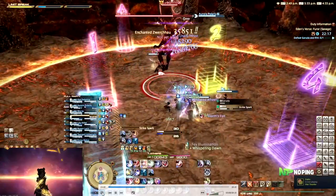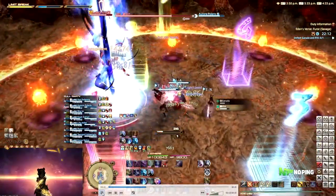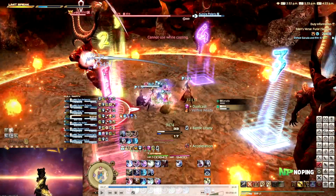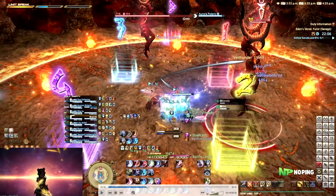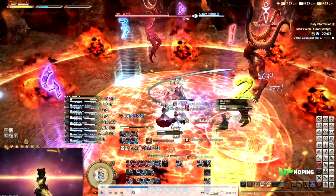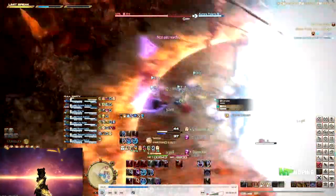Then right after this we are going to be going into Strike Spark, which is what we like to refer to as soccer - or football, whatever you want to call it. A bunch of Ifrits spawn around the arena with a bunch of fire orbs in front of them, and all of the Ifrits are going to be kicking. Not every Ifrit is going to be hitting a ball though. What you do is move around the arena and find the leftmost Ifrit that is going to be kicking an orb. In this case D is our safe spot. Eruptions go out, and as soon as the eruption goes out that's when you move towards the safe spot.